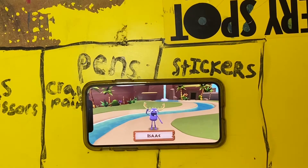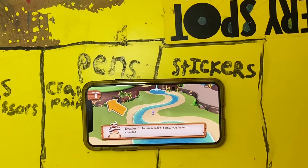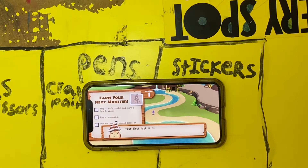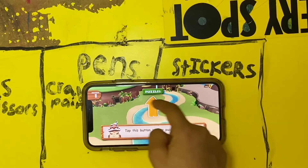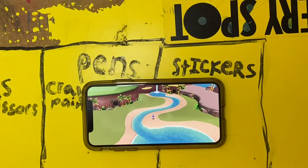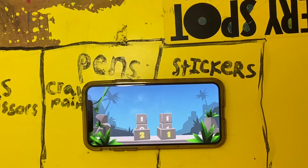My monster is Isaac. To earn more gems, you have to complete missions on the island. So it says mission one: your first task is to solve some math puzzles and earn an island health bonus. You press next, tap this button to play puzzles. So just press puzzles and it'll lead you to some puzzles. That's how you'll get your next monster and next mission.